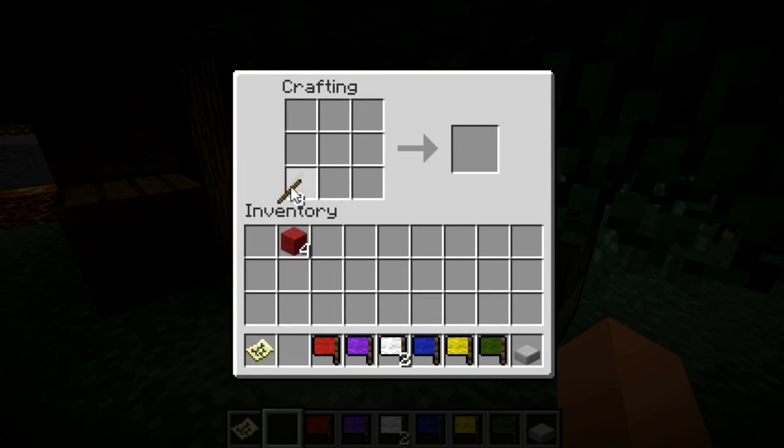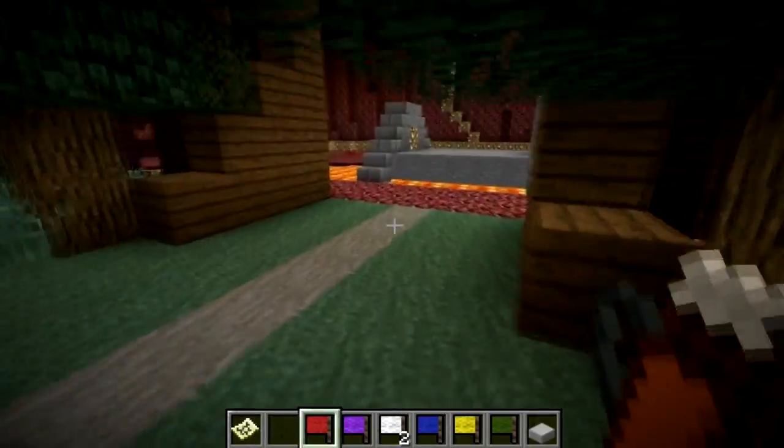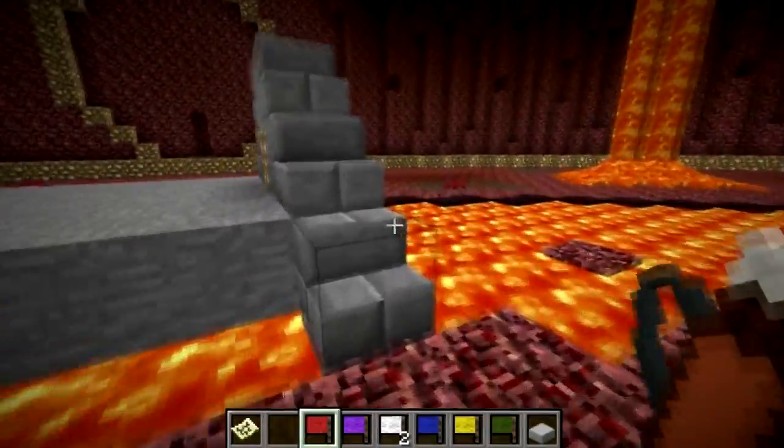Now let's go over how to craft it. The crafting recipe is nice and simple — all you need is three sticks and four pieces of cloth or wool. I chose red wool to create the red flag. You can only create six flags, and these are the colors of wool you'd need to create those six flags. It would be nice to include all the different colors, but how many checkpoints do you really want?